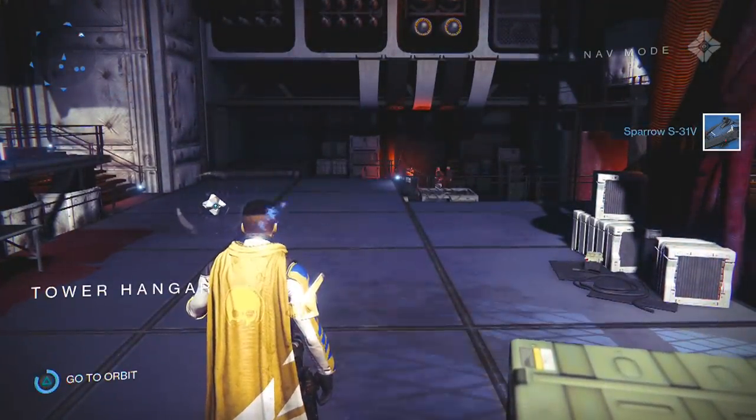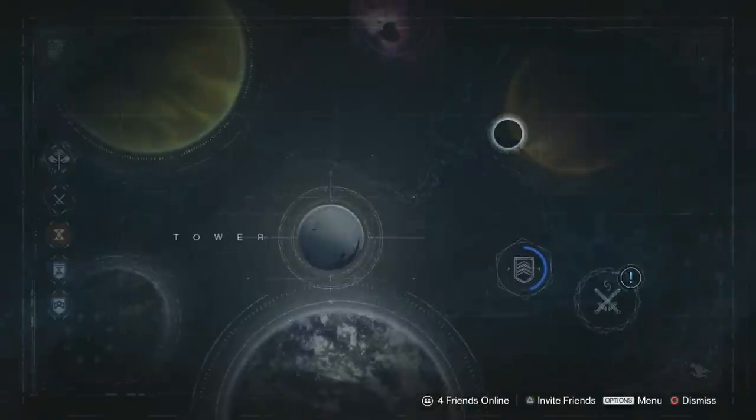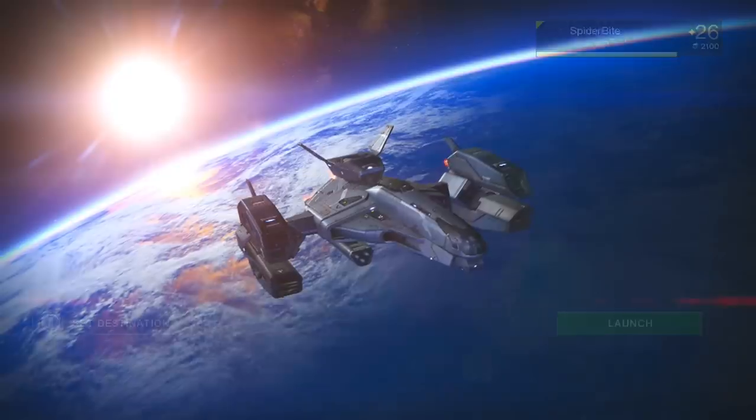We're going to go to orbit and onto one of the planets. Let's go to Mars — it always looks better on Mars. The color contrast looks better there. We've got to equip the sparrow first, and then take a look. Going to Mars Patrol. Launching.